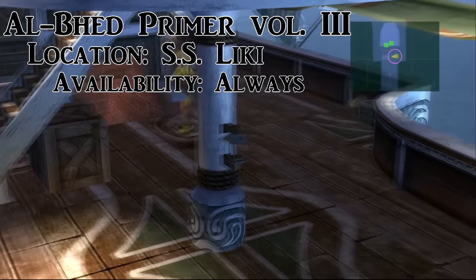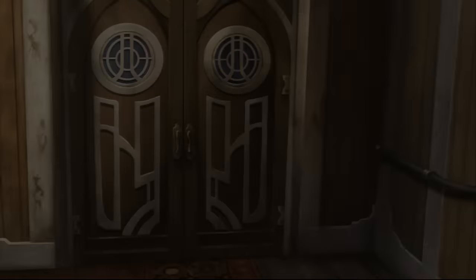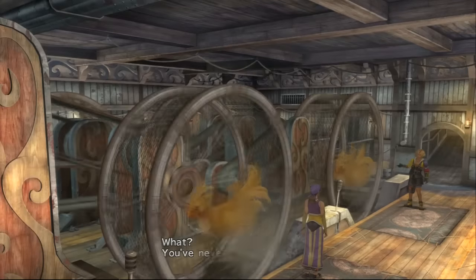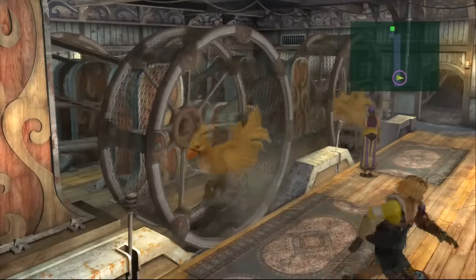On the boat to Kilika, come around to the bottom deck, walk past Wakka and into the power room. You'll have a long drawn-out conversation about Chocobo power and how Tidus can't believe it, but after the cutscene come down to the bottom of the screen and on the right is the third primer.